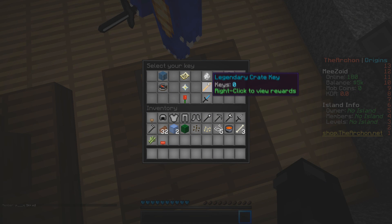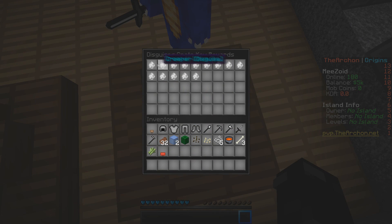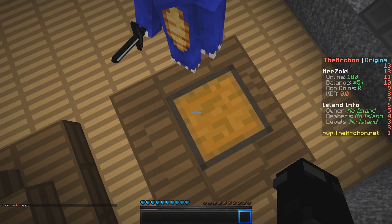We've got a legendary crate key — I think legendary is the best. It gives 1 mil, 1.5 mil, 2 mil, 41.5 mil, and all this type of stuff. There are also disguise items in the crates — maybe you can disguise as a wolf, rabbit, or other things. We'll find out in the future.